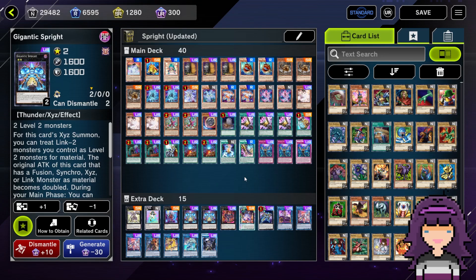As of the 13th, which is a couple of days ago at the time I'm recording this, we have reached Master 1 with pure Sprite. This is a slight variation of the same list that I've been laddering with this whole time — the list I was talking about going 25 and 5 with. When I made the changes, I was at Master 2 with four wins left, and I made those changes and won those four games straight to Master 1.